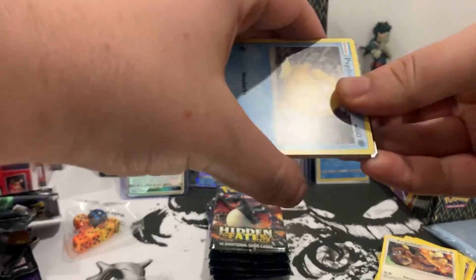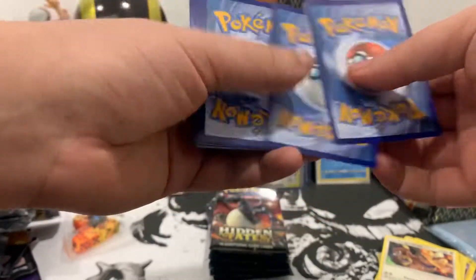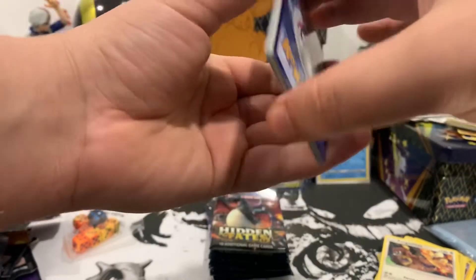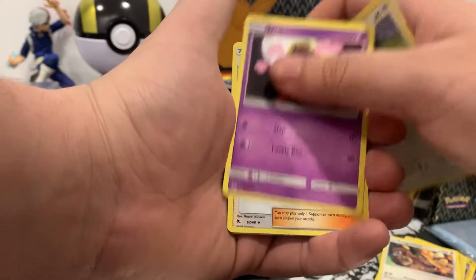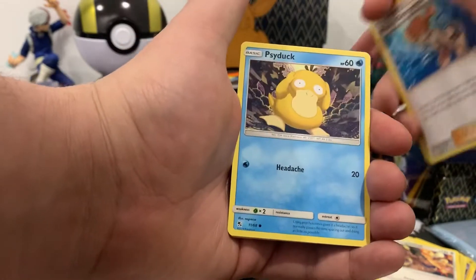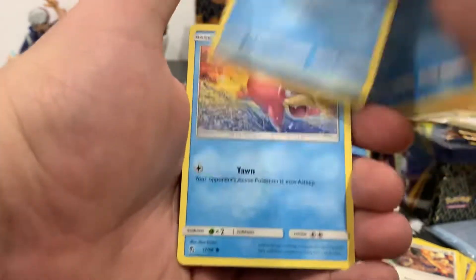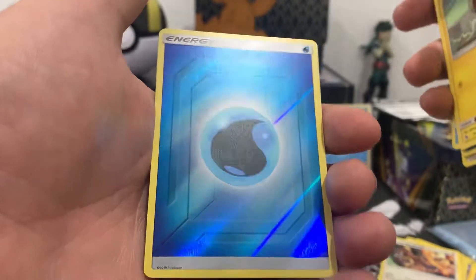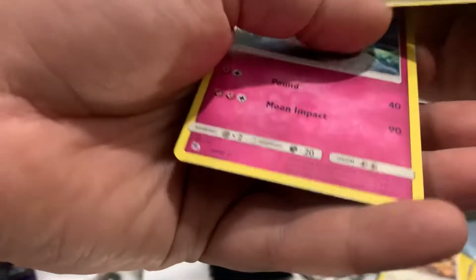Here is the code card — one, two, three, four to the front. We got Steel energy, Farfetch'd, Jynx, Misty's Determination, Psyduck, Magikarp, Magikarp heart, Staryu, Slowpoke, Voltorb, reverse energy, and Clefable.